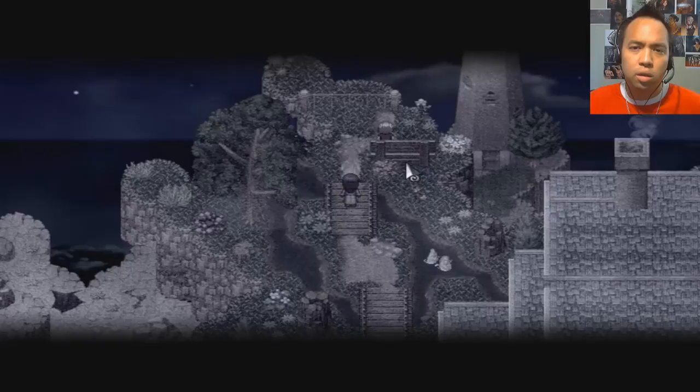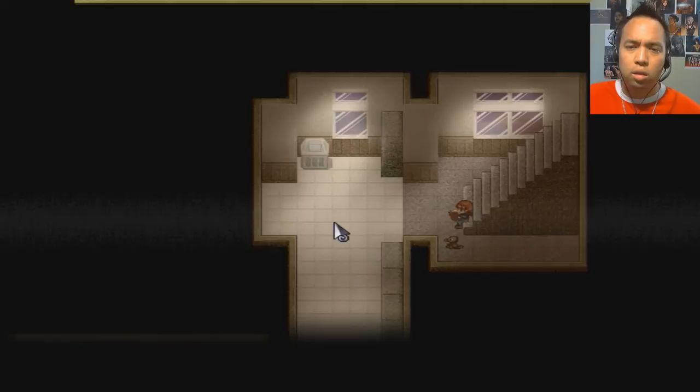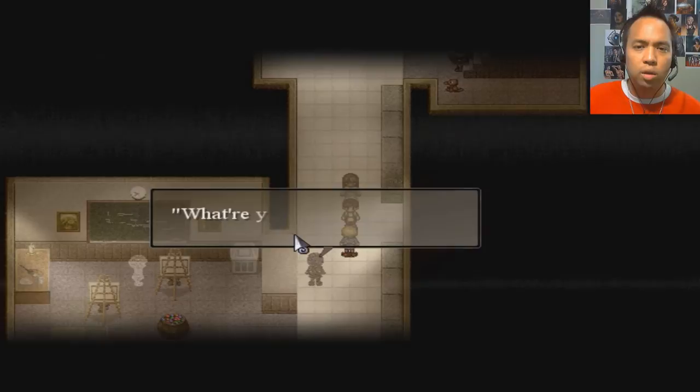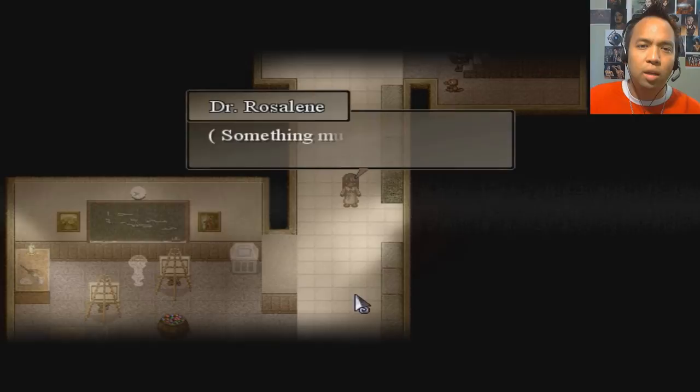Lily? Go further back? Perhaps something here could work. I don't have time for her right now. So, did she throw an encyclopedia in your face? Shut up, dude. What are you guys doing here? It's starting — let's go get a good spot. Here we go. Wait — I don't remember that happening. Something must have changed.